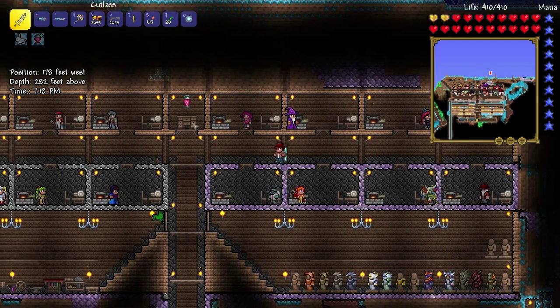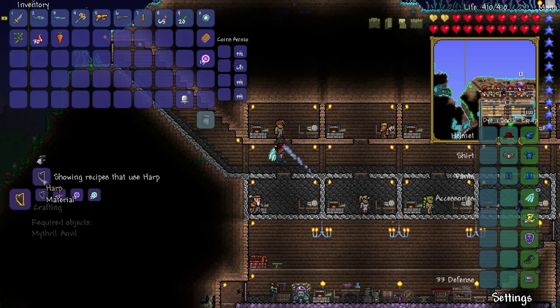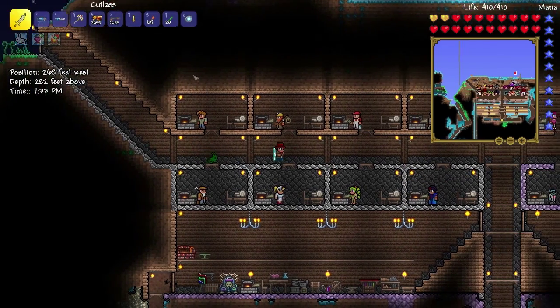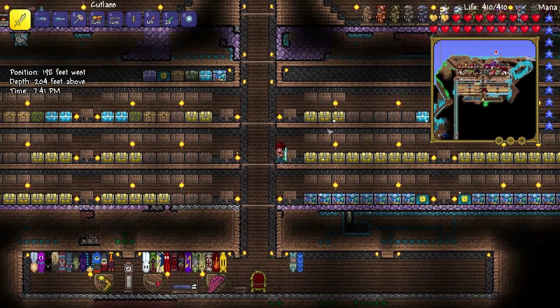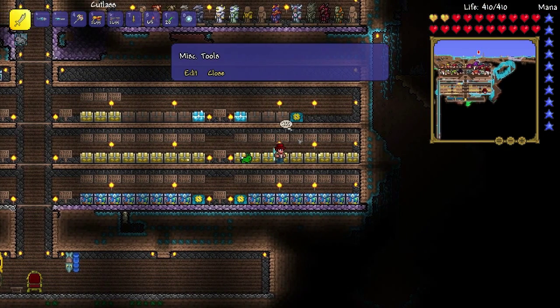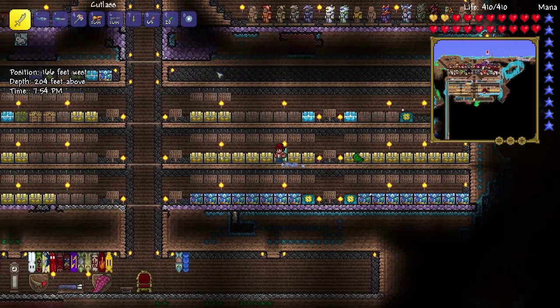We can play the harp now. Let's see what we need for the magical harp — we need souls of light and souls of sight. And for the fairy bell, we need souls of light and souls of sight as well. I'll put those in misc tools over here. Hallowed key mold — there we go.